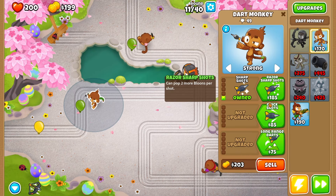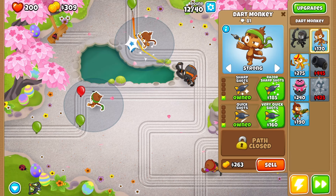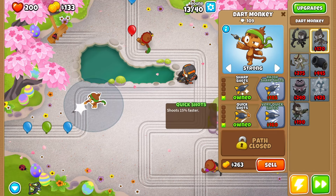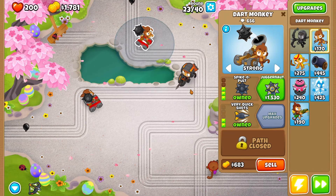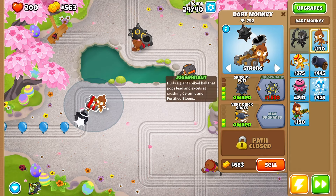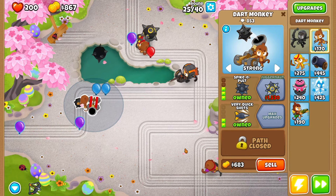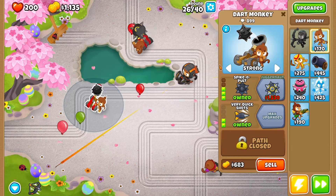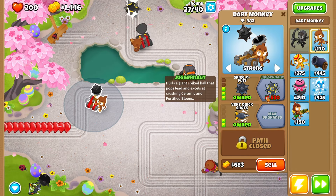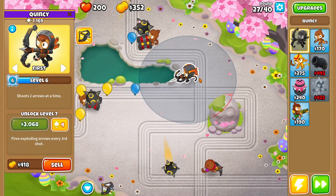We'll start by popping two more just over here and setting them both to Strong. With both of you lot, we'll see if we can get you able to pop the leads - not the camos - which should be good, since we shouldn't have to worry too much about round 40 camos. We'll upgrade one, then the other - something like that. We are actually able to upgrade the first dart monkey into a Juggernaut, which is fantastic! Now we just need to pray we can upgrade this guy to Juggernaut too, since round 28 is approaching really quickly and we need them to pop the leads.